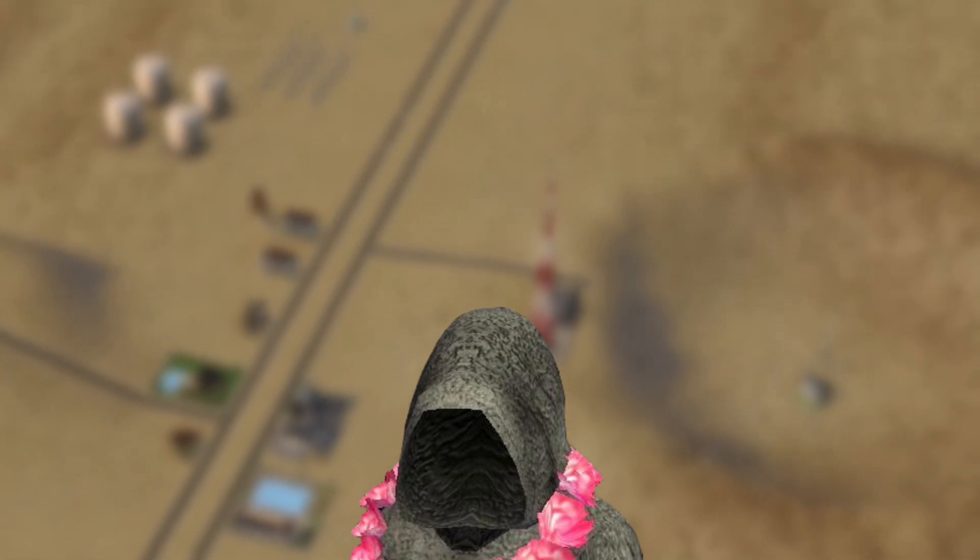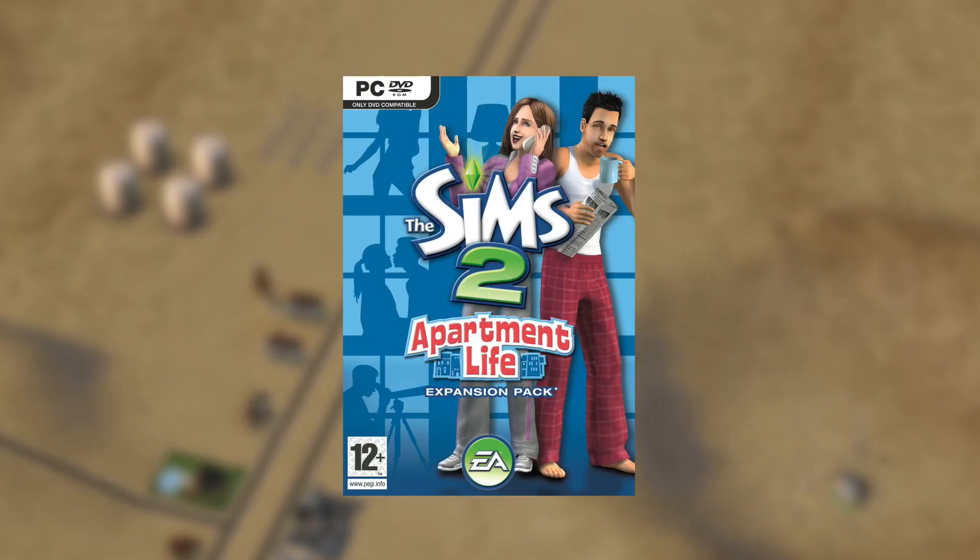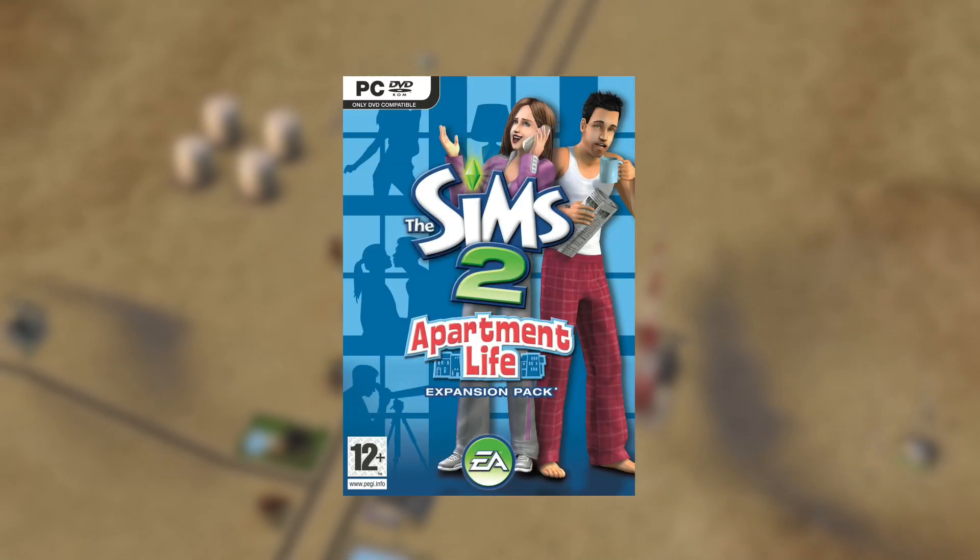Witches were not included in the base game but were added in the Sims 2 Apartment Life expansion pack, back in August 25th, 2008.